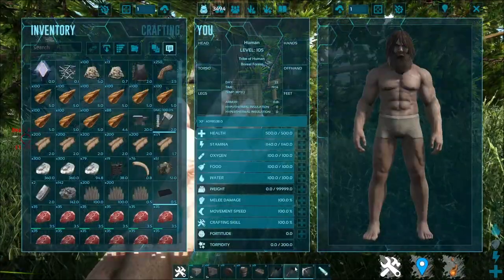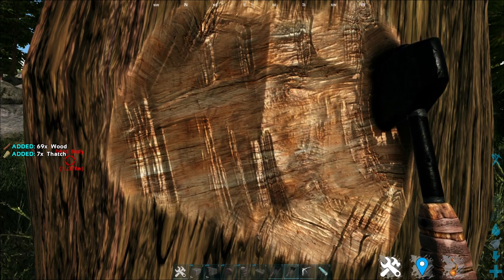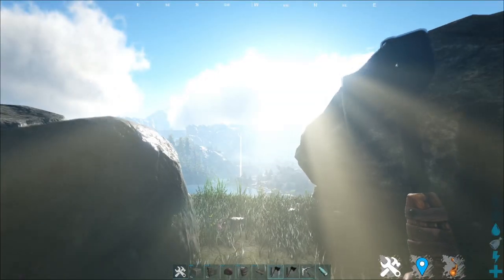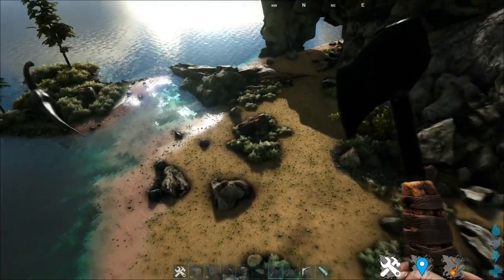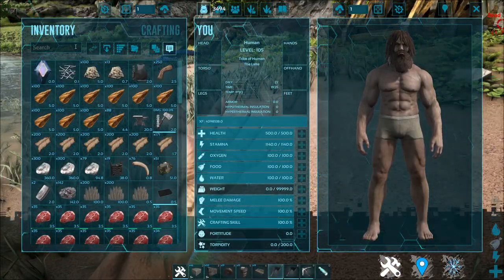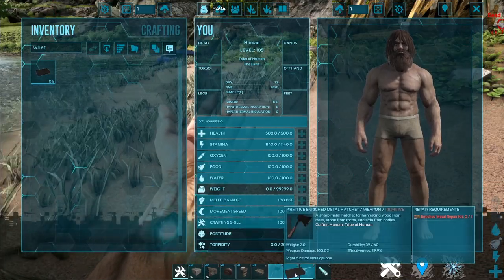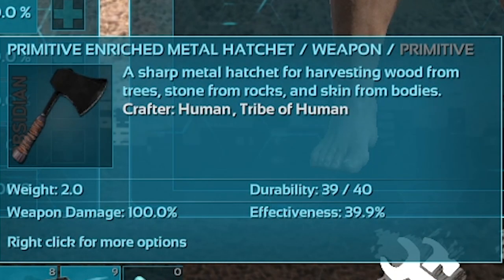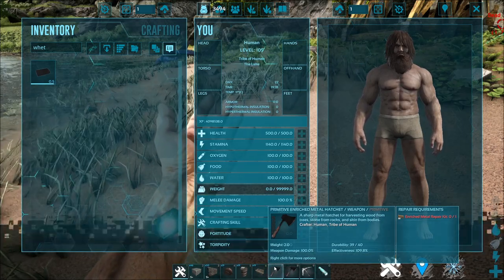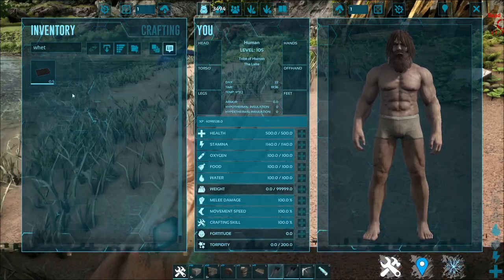So you might wonder: once I repair it, I have to also sharpen it — but how? This is where the whetstone comes in. This pocket whetstone — you can just drag it over to the item you want. As you can see, it's at an effectiveness of 39.9%; once I use it, it will go up all the way to 100%. Despite the enriched metal hatchet having 110%, now at 109.8%, unfortunately this whetstone can only reach up to 100%.